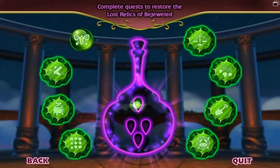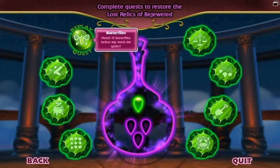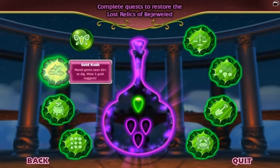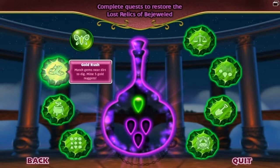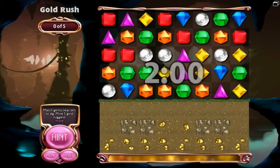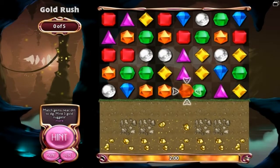Once I've completed the quest, I matched up 15 butterflies. This relic goes over here. And we're going on to the next one — Gold Rush. Max gems near dirt to dig. Mine five gold nuggets. That's all I have to do — match up and get two minutes to do that. It's very simple.